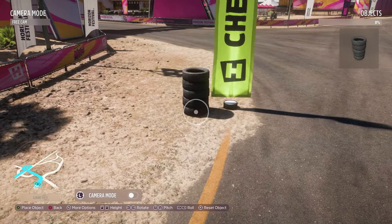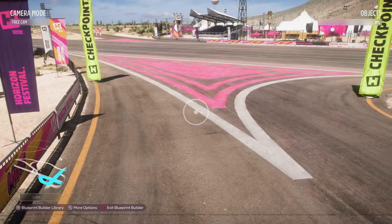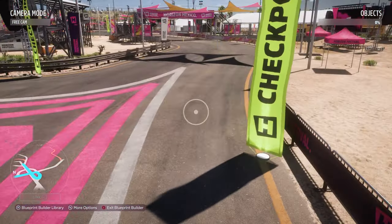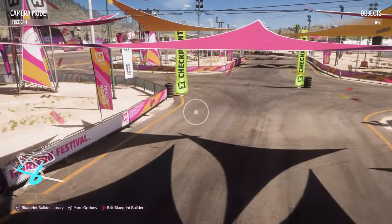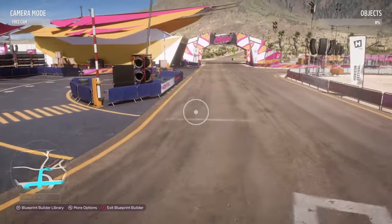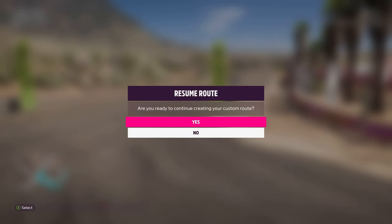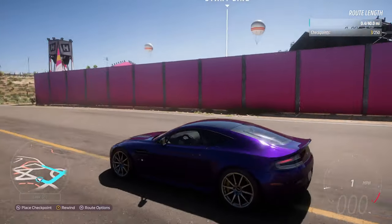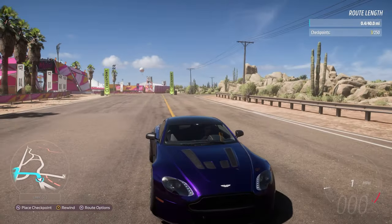Opening the library again will still be on the prop you previously used, so it can be quite quick to place lots of the same prop. I'm going to continue placing these either side of each checkpoint. I won't place tires right up against barriers — this is just to remind me where checkpoints are so props don't end up under them or hovering weirdly. Once you've finished placing props and want to continue adding checkpoints, exit blueprint builder by pressing B and confirm you'd like to continue building.